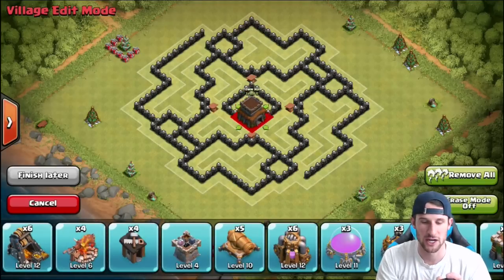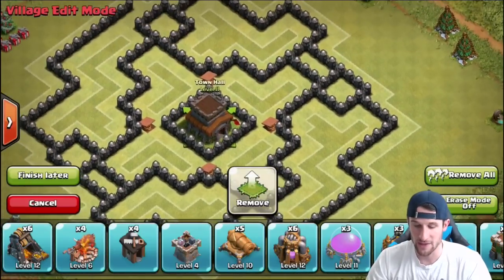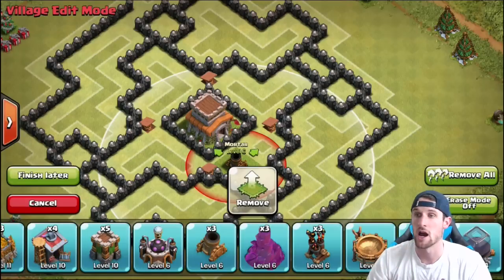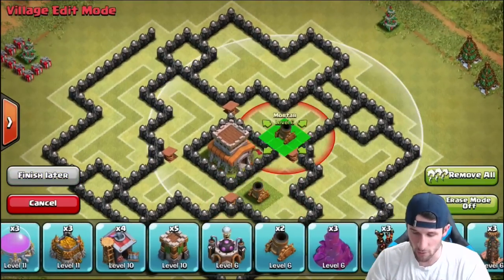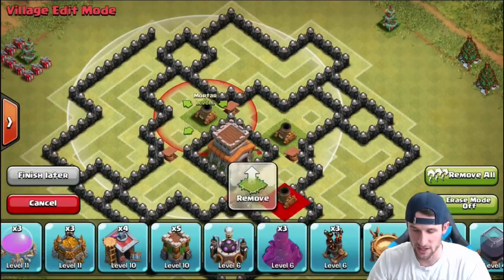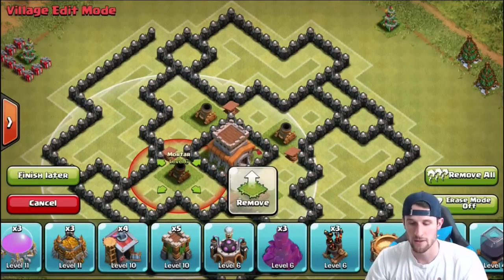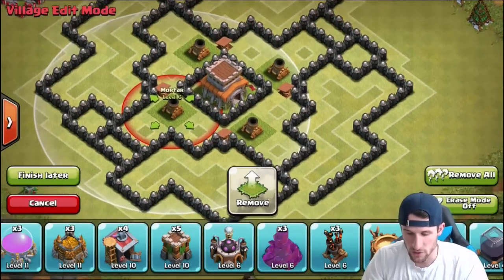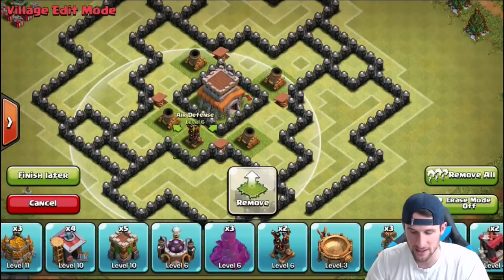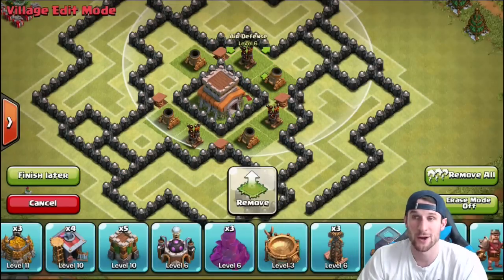We're trying to protect our town hall as we push up, so we're going to throw our town hall right there in the middle. Next, we're bringing in some heavy splash damage — our mortars right in around the center of the base. This whole little ring goes all the way around the base, kind of like a windmill, with some spring traps in there to mess up anybody walking around inside.